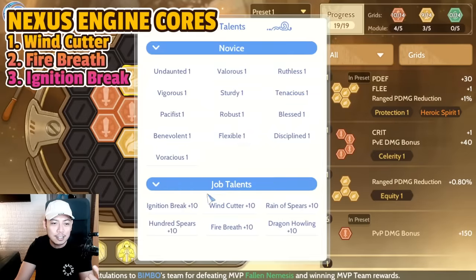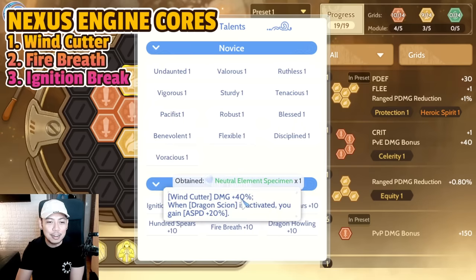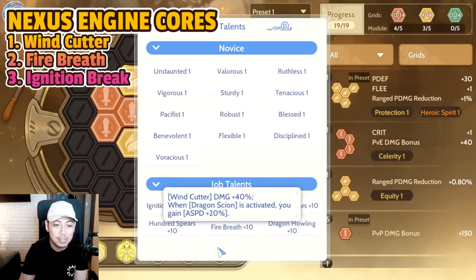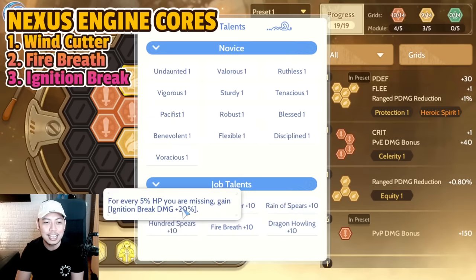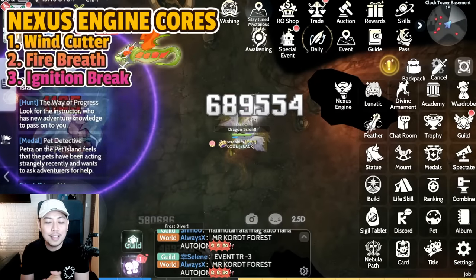For the Matrix or Nexus Engine, prioritize Wind Cutter first — it increases Wind Cutter damage by 40 percent and boosts attack speed by 20 percent while under Dragon Zion. Second priority is Fire Breath, which cancels almost all enemy healing and is very strong on PvP. Third is Ignition Break.